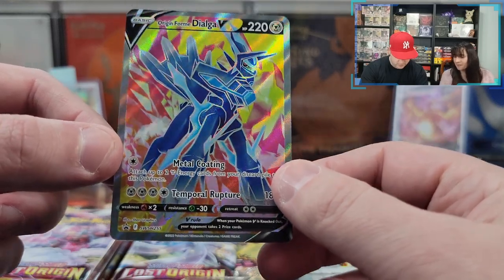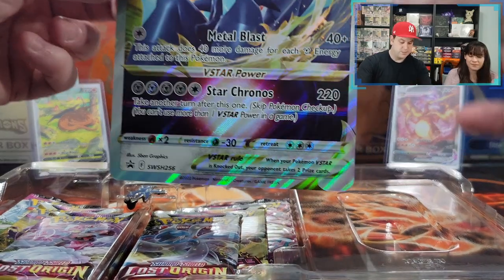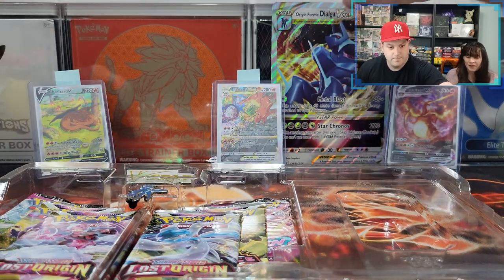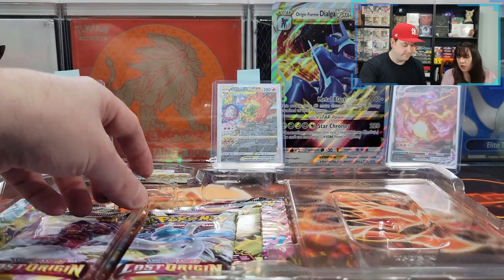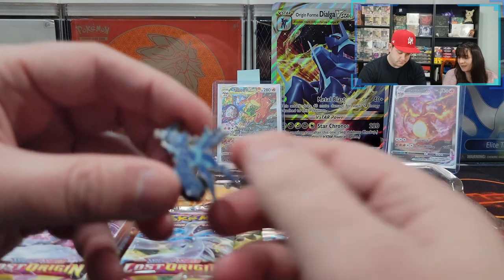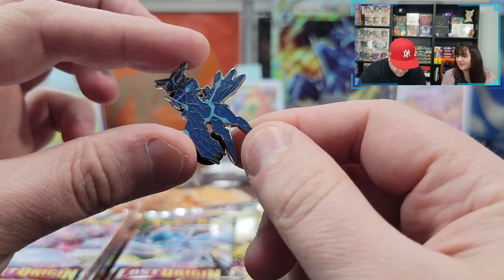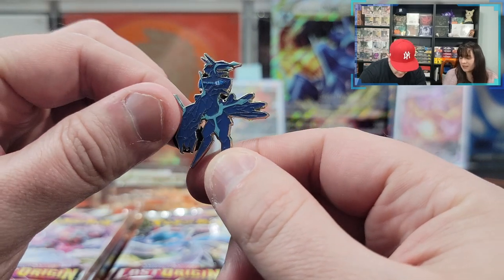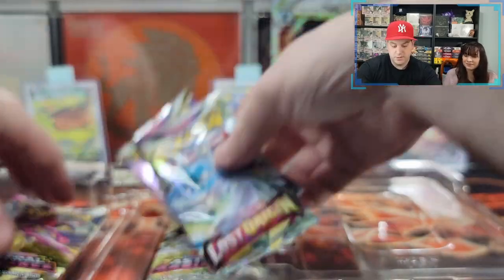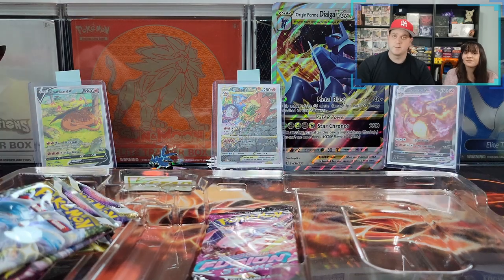These promos look pretty good, so let's wrap this one up immediately. We got this giant card — I'm just going to put it back here so you can see it best you can. And now the reason we bought this box — not for the full art, no, we bought it for the pin. It's such a nice pin. Two Lost Origin, two Astral Radiance, two Fusion Strike. Let me clean this all up so we can get into the pack openings.